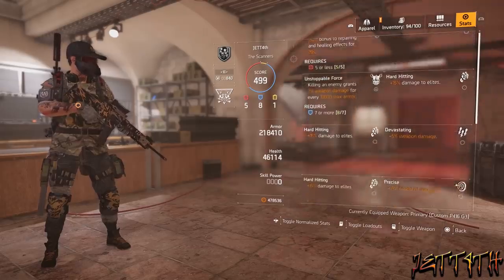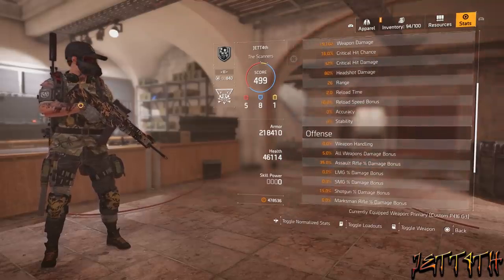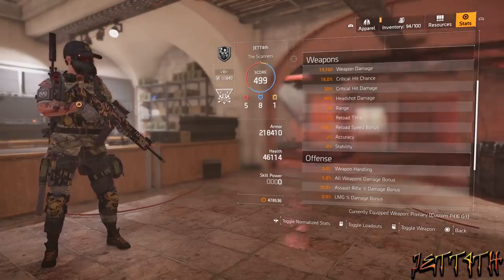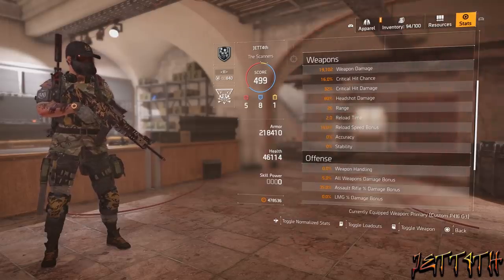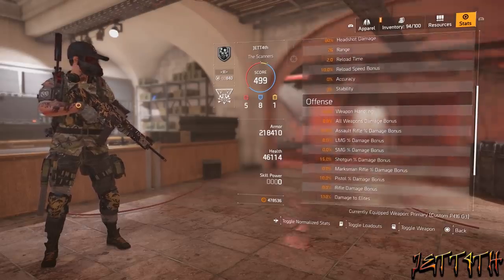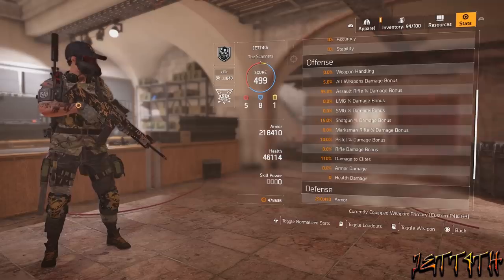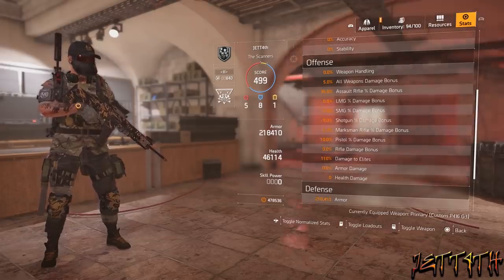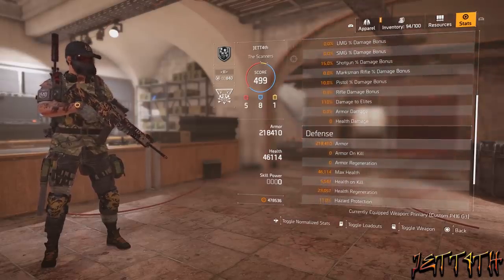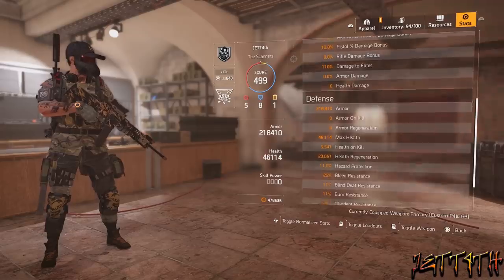So let's take a look at the stats sheet. We have 19,102 weapon damage, 16% crit hit chance, 32% crit hit damage. They are nerfing down crit hit chance and crit hit damage — I believe it is going to be capped at 60, so I tried to keep it on the low side. 80% headshot damage, weapon handling zero — the P416 is overall a pretty stable weapon. 5% all weapon damage bonus, 35% assault rifle bonus damage, and the biggest one of all is 110% damage to elites. There is some room for improvement, like the backpack and re-rolling some stats, but it's up to RNG.